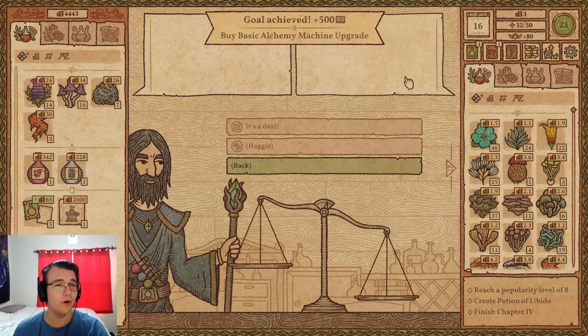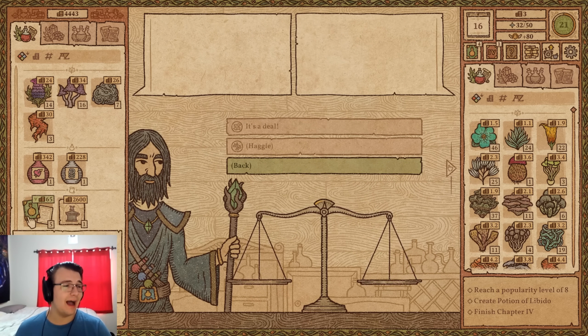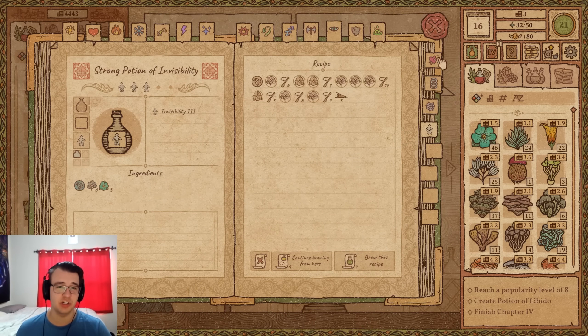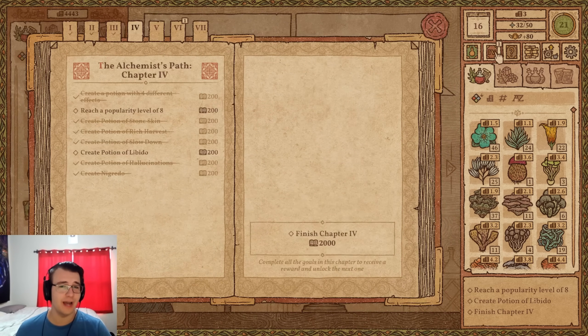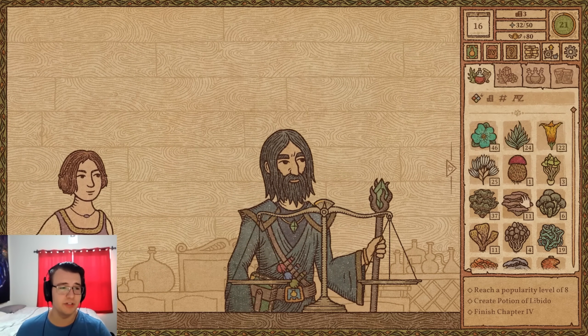The basic alchemy machine upgrade is bought. Tyler also grabs four enchanted papers at the discounted price, noting he's not discovering too many new recipes right now so four should be enough. He's left with only about three gold but still has all his recipe ingredients.